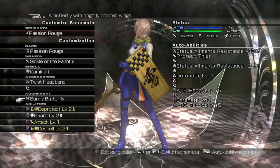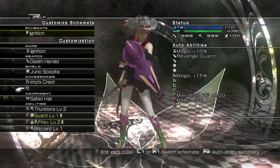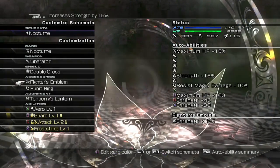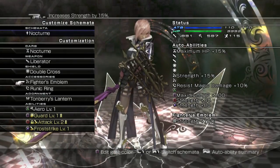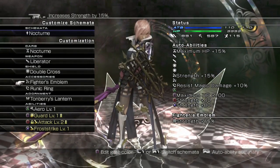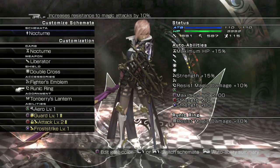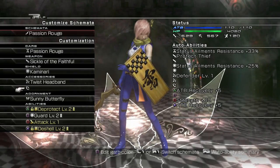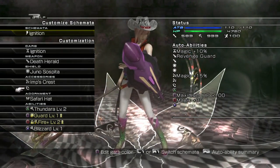I thought head accessories were cosmetic. No, that's adornments. Oh — adornments. Oh, and that adornment is a hat. Yes, not a head accessory. It's like, when I wear a hat — that isn't a hat that provides stats — on top of my regular hat, which does provide stats, it's an adornment. I don't know if either of that's the case, because it says auto abilities here and I'm not seeing the effect from runic ring — which is resist magic damage.